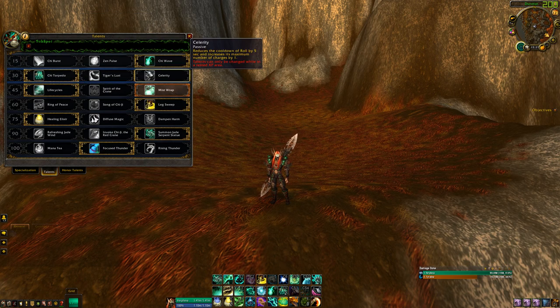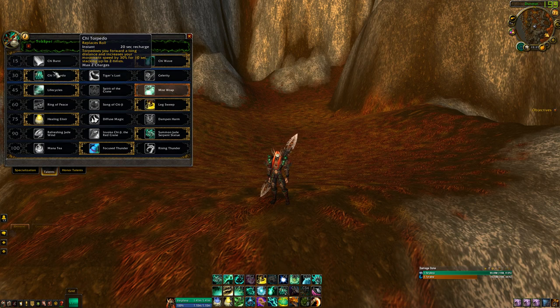Tier 30 is personal preference — I prefer Chi Torpedo. You can get up to 60% movement speed. It's really good compared to Death Knight, because when you roll away they're going to death grip you back, then chain to ice you. But you'll have 60% increased movement speed, so you're not slowed that much — you're still faster than the Death Knight unless they Wraith Walk. But you have things to counteract that.